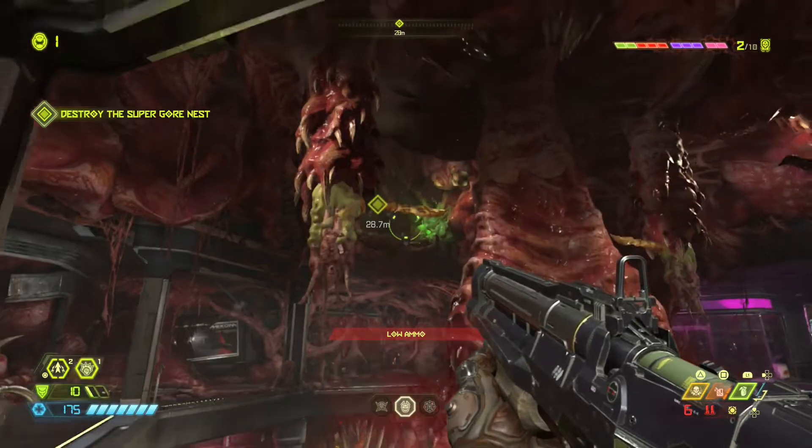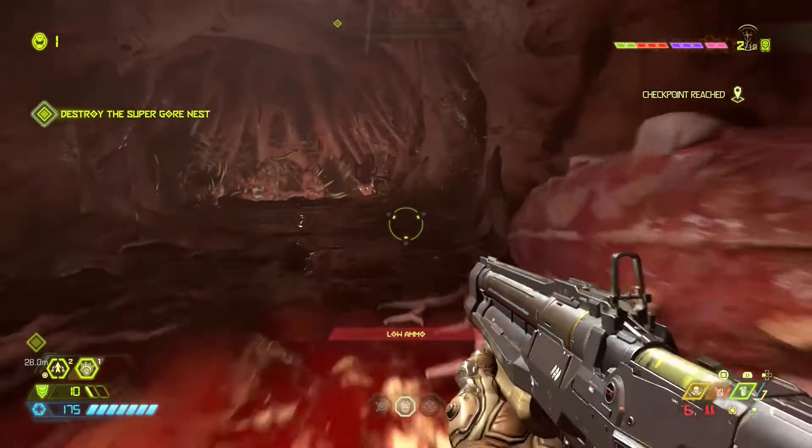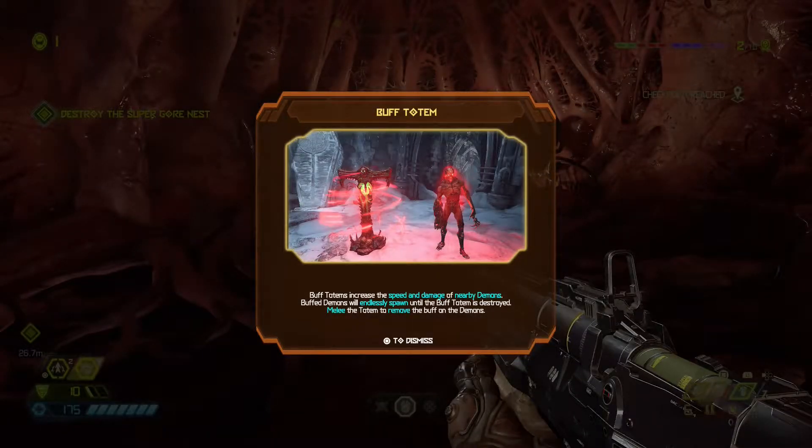Buff totem — totems increase the speed and damage of nearby demons. Buff demons will endlessly respawn until the buff totem is destroyed. Destroy the totem to remove the buff from the demons. What I want to say is it took a long while for me to actually get used to this game and the controls and everything.